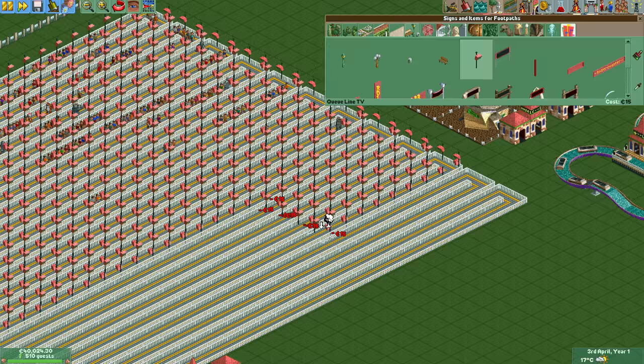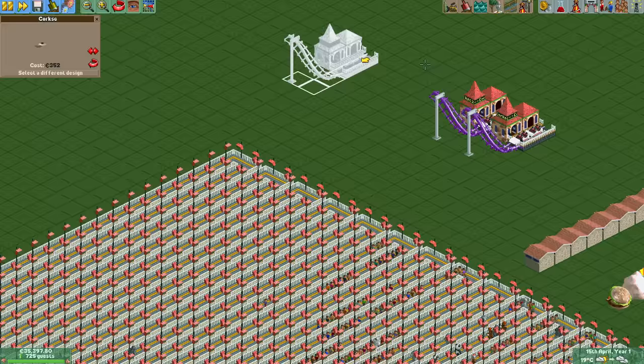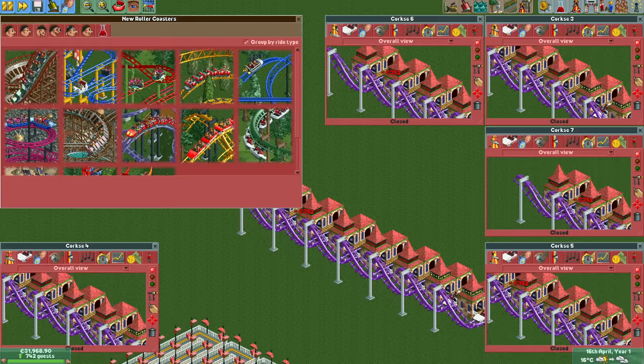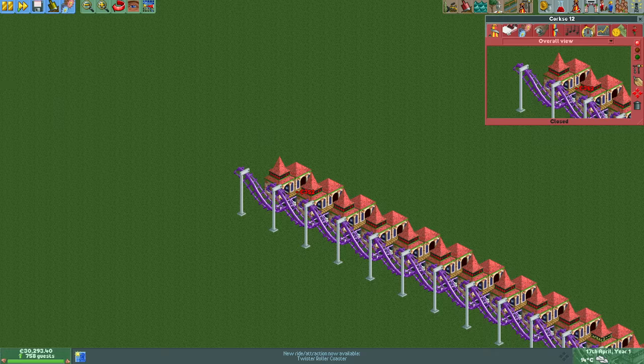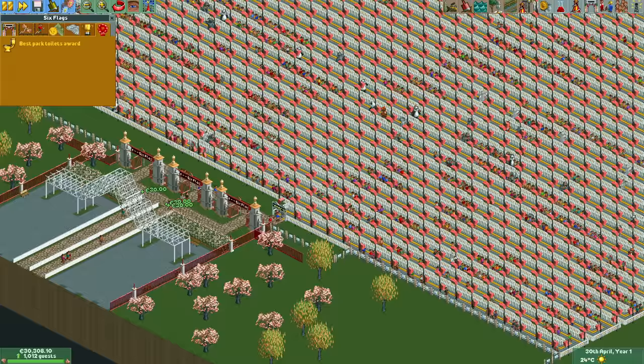In April we finish building the queue line TVs and put a mechanic next to the monorail in case it breaks down. After that it's micro corkscrew coaster time, which we need for raising the soft guest cap. The monorail, crooked houses, log flumes, and looping coasters only attract a combined 1,240 guests — if we want more we need to build more rides. Each of these corkscrew coasters attracts 100 guests so we need to build another 40 or so. If they break down they no longer attract any guests, so it's a good idea to build a few more than necessary and replace any broken-down ones.